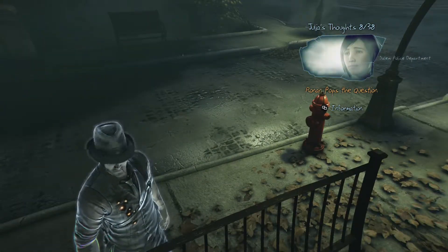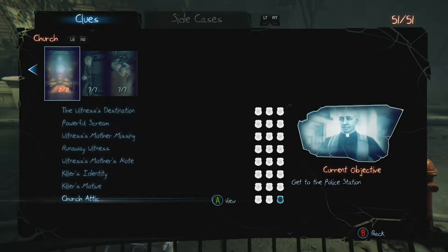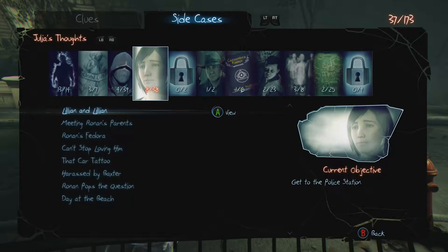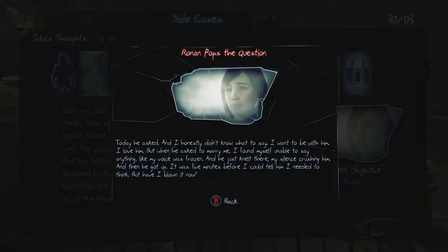There are 38 collectible notes — Ronin pops a question. Today he asked and I honestly didn't know what to say. I want to be with him, I love him, but when he asked to marry me I found myself unable to say anything — like my voice was frozen — and he just knelt there.